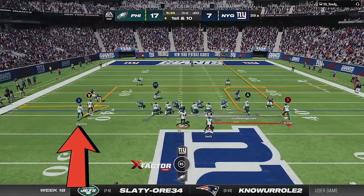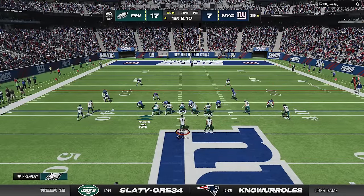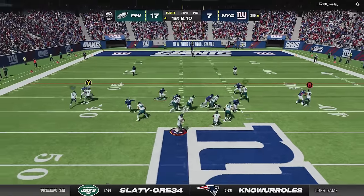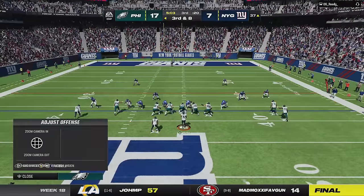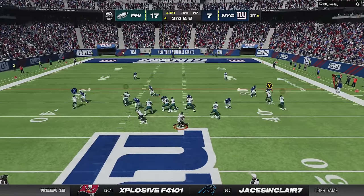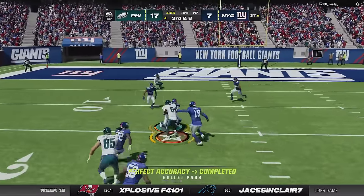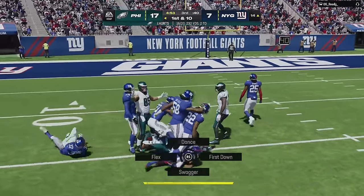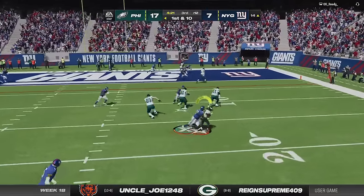Another glitch I recently figured out in this offense is that you can make hot route adjustments on the halfback slip screen play — something that EA supposedly patched several years ago, but it still works here. I try to do it, but I get a bad animation when passing off my back foot. I prefer to use this from a play with better protection, like the Y sale play, but I can make that adjustment on the screen play that is basically the exact same thing. Since the running back side is the focus, he will almost always be open for a big catch and run over the middle of the field where the user was supposed to be.